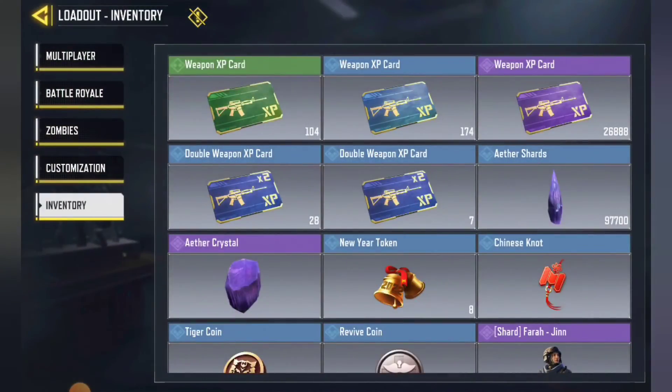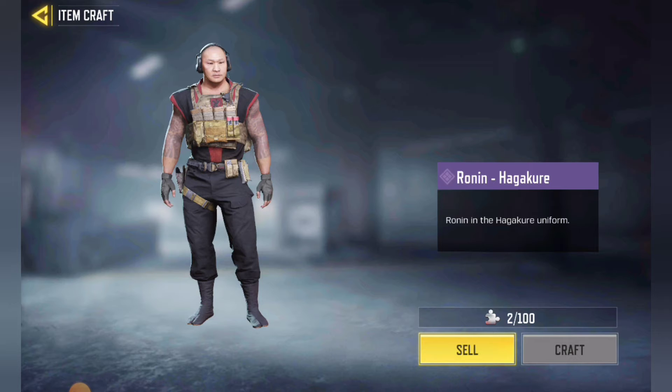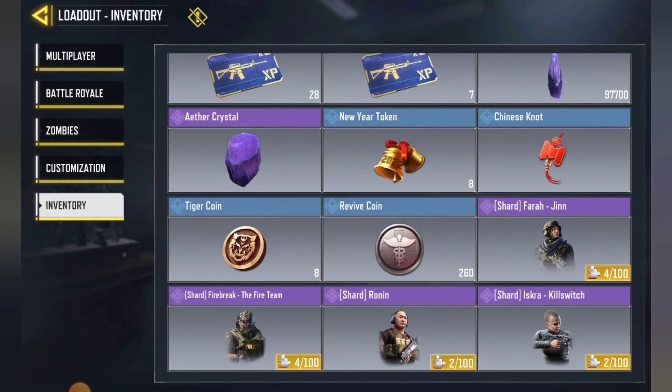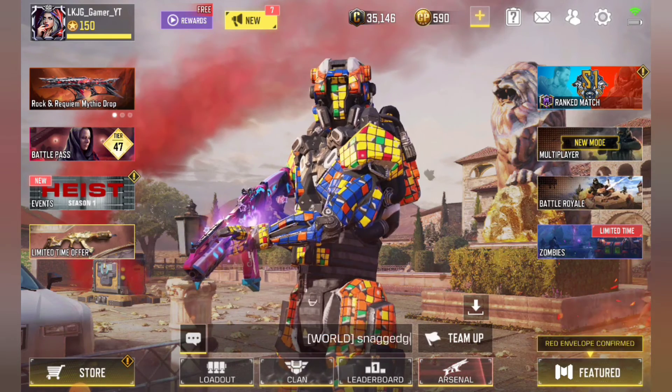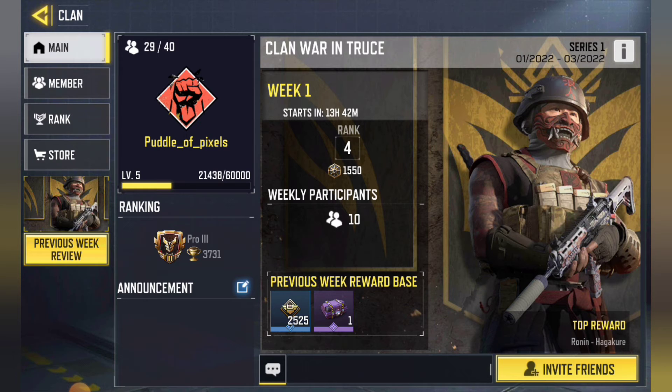I've got two shards for Robin which I haven't got, but I've not been bothered about getting him so I'm not too fussed. I've managed to get quite a few — unfortunately two of them I've already got. That was in the boxes and I got six boxes because I teamed up with people. If you team up with people you can get more in your boxes, so it's not too bad.